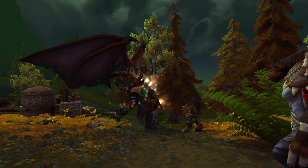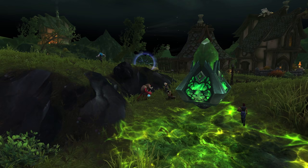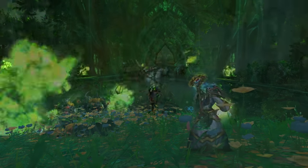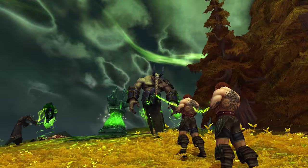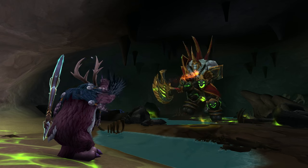While we're establishing a foothold on the Broken Shore, the Burning Legion has already begun all-out assaults on the other zones in the Broken Isles. To push them back, you'll need to complete a series of world quests in a given zone, followed by a daring mission to infiltrate and take down the Legion command ship. Legion assaults can reward gear, reputation, and even experience for players below level 110.